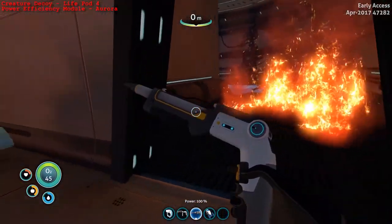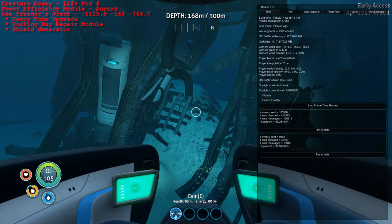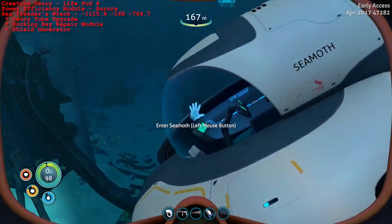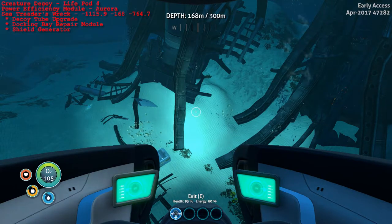Let's get out of the Aurora and look at all the wrecks where you can find all the other stuff. You can find three Cyclops data boxes here at the Seatreader's wreck, which is at negative 1115.9, negative 168, negative 764.7. If you hit F1, you'll be able to see the camera world position, which will allow you to figure out where your coordinates are. Now these data boxes are static in the game currently - this may change in the next update, but the two wrecks I'm going to show you will give you five of them and they're always there. I checked - I started the game a couple of times to make sure it wasn't random.